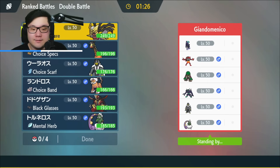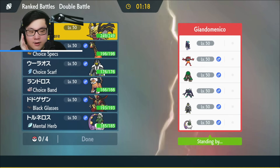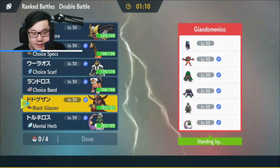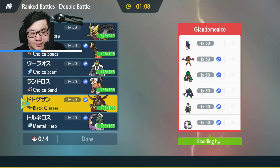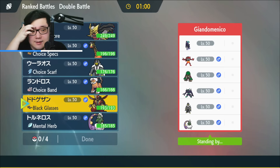Game two — opponent has Calyrex Shadow Rider, Rillaboom, Grimmsnarl, Urshifu, and Tornadus. This is a very heavy setup Grimmsnarl game. If I had Iron Head on King Gambit, this would be really safe, but I don't — I still think it's manageable. I just have to watch out because the Shadow Rider is actually very, very scary.